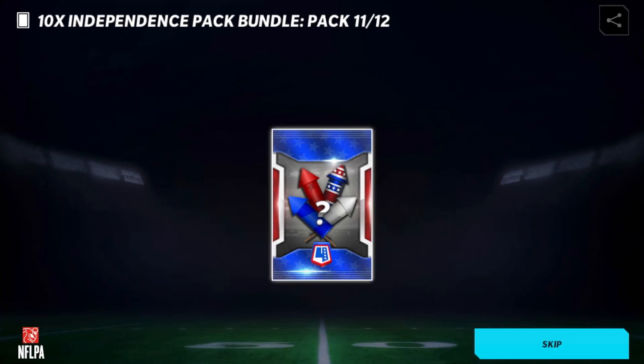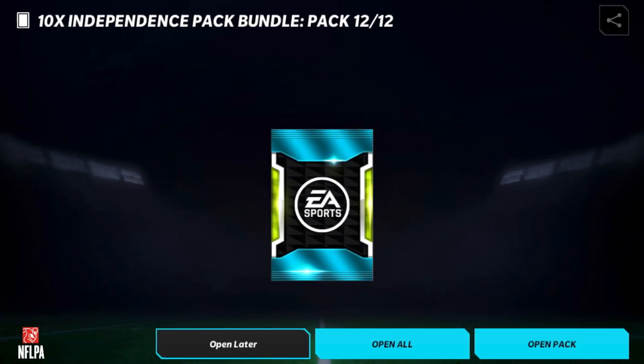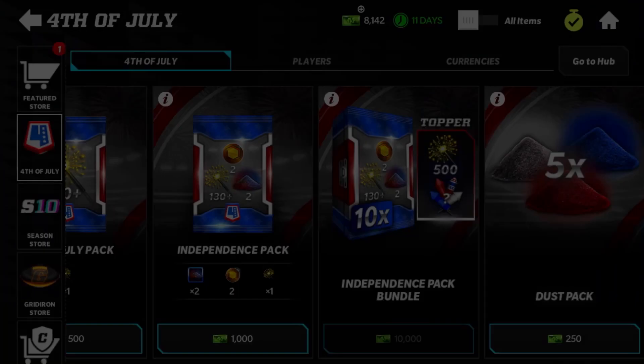Pack 11 out of 12 — this is our firework. We get a red firework, which is probably one of the worst fireworks you can get, but it's essentially a free firework for the topper. Last pack should be our dust to round out the video, and it is.